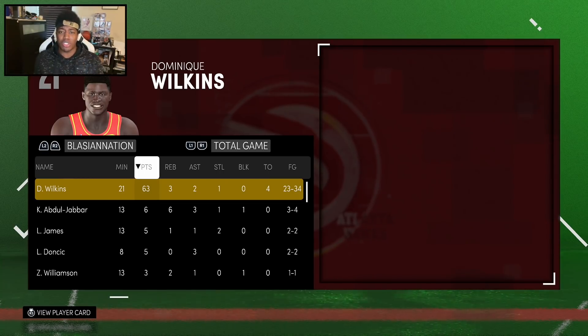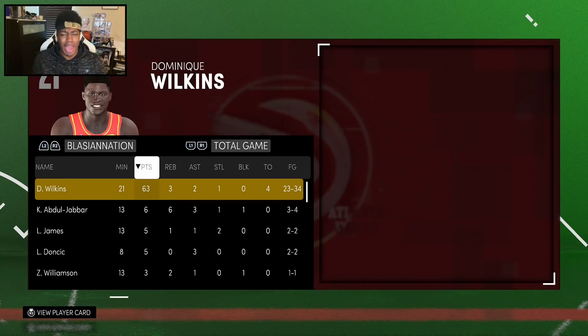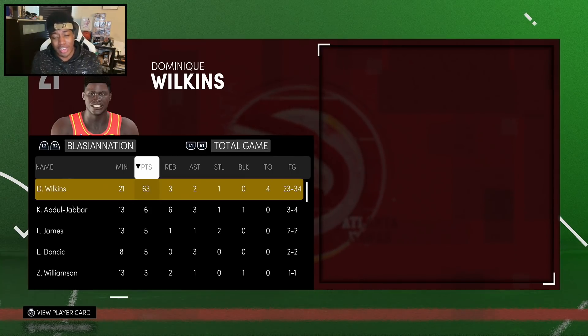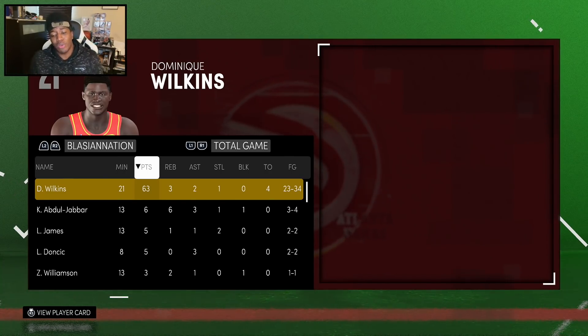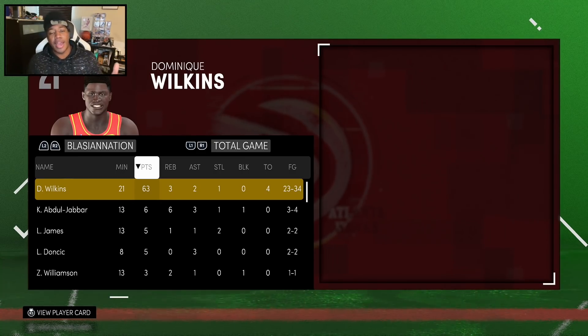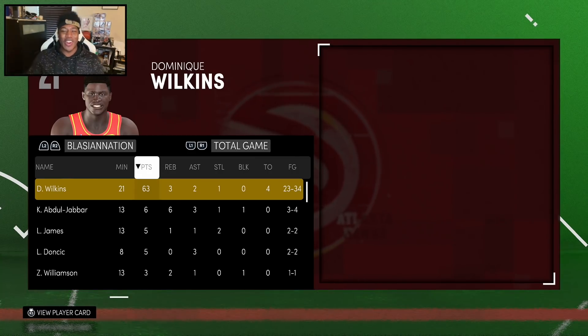The same goes for Diamond Lionel Simmons, who goes for 9k MT and gives very similar production. Although this Dominique Wilkins is a beast, the main reason you'd pick this card up is because you love the card art or you're a huge Dominique Wilkins fan. For how much MT you're paying, Andrew Wiggins is still the best value guard/small forward in the game at 35-40k MT. His jumper is better, he's got a bit more length on defense, and they both dunk just as much.